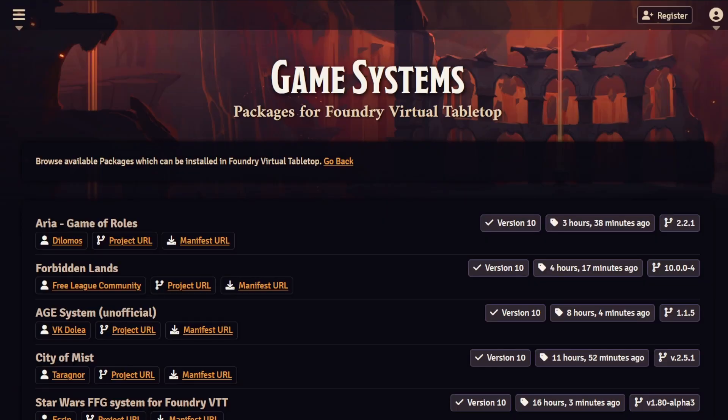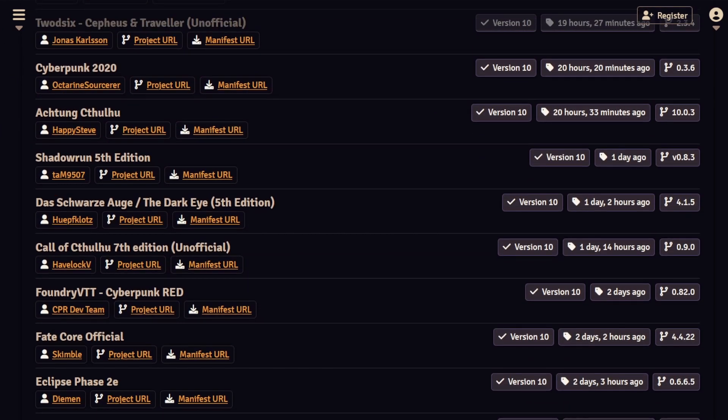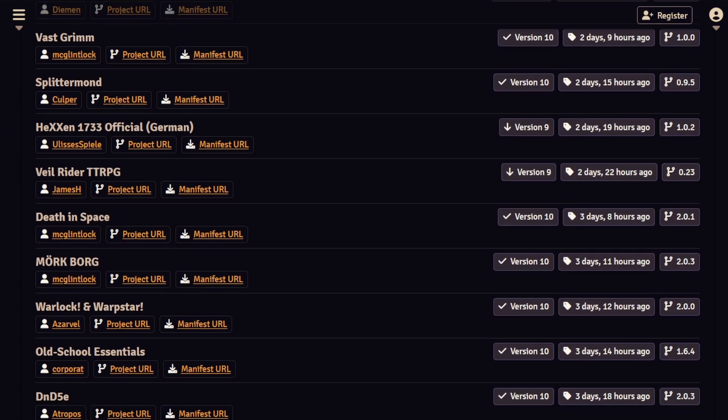If you're a brand new user, I would argue that the only thing that really matters is that the system you want to play is updated to the new version. When I say system, I really mean game system. As long as the game system you want to play is updated to the new version and you're a new player who isn't super attached to some old modules you've been running for a while, then why not? If you want to play an old system that hasn't been updated, you certainly don't want to play in a program that doesn't support the game you want to play. The only real drawback is not having quite as many modules to choose from.